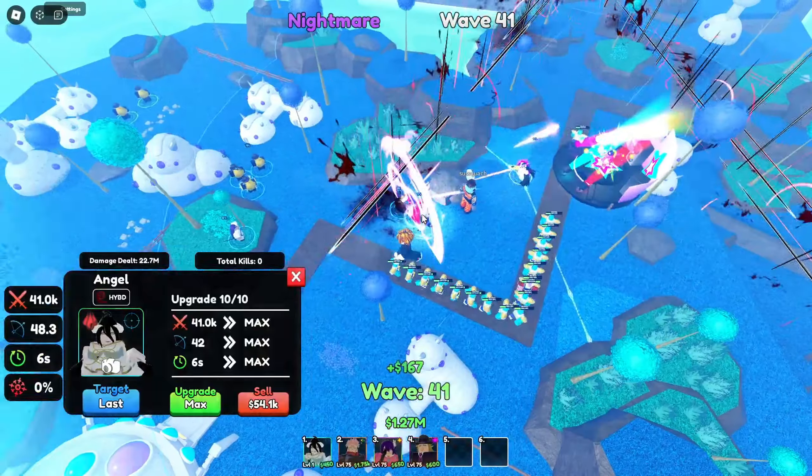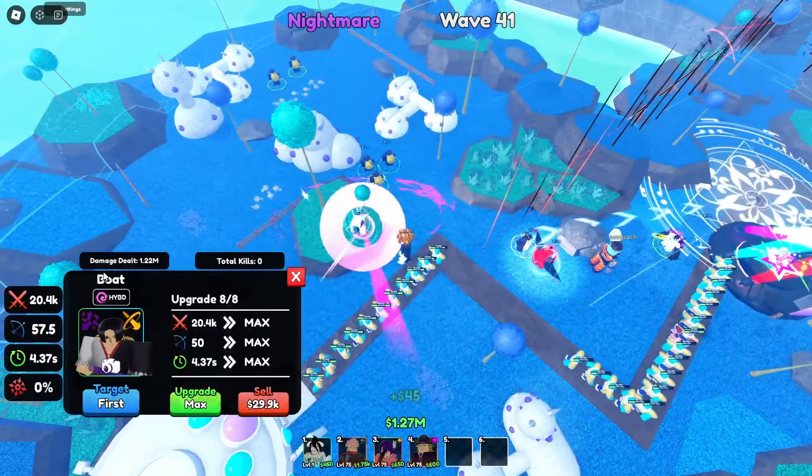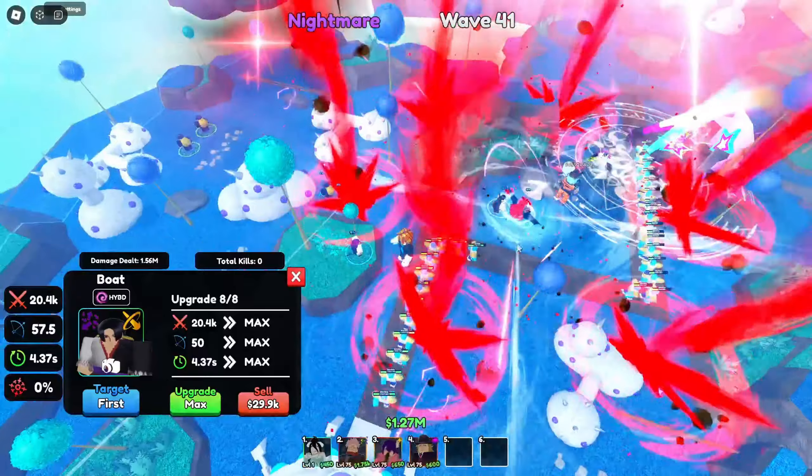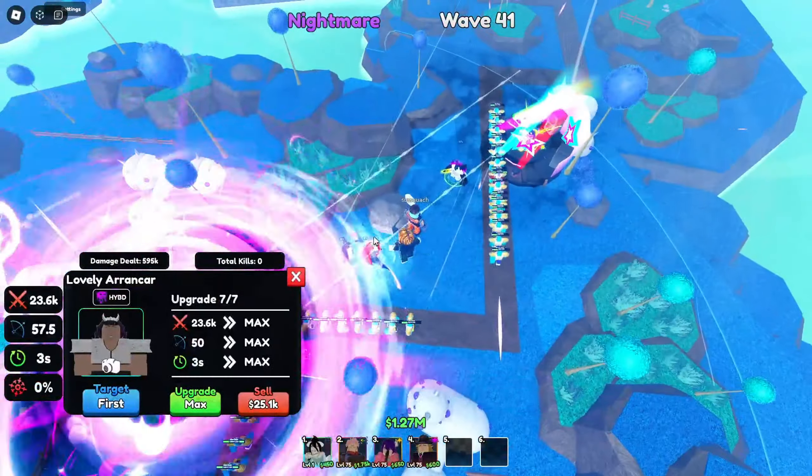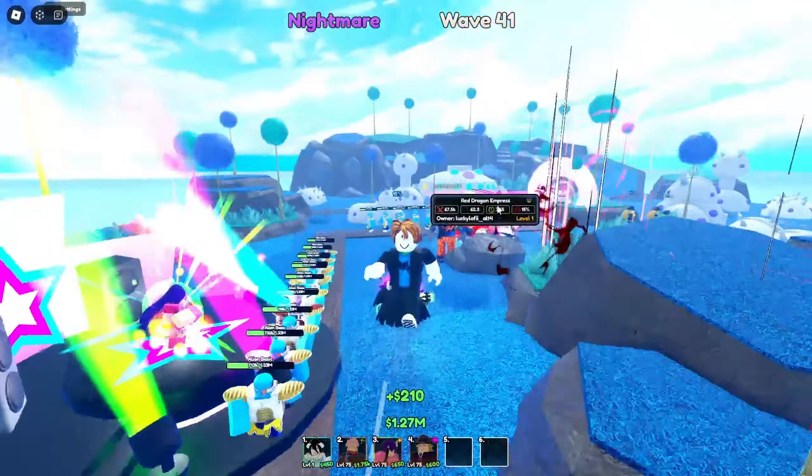So these are all the maxed out units except for Yuta which we're about to get to. Boa is 41k, Rias is 67k. Boa Hancock is a definitely meta stun — she's definitely needed. And then Lovely Roncar is definitely the worst unit of the update. But yeah, let's get over to the Yuta showcase now.